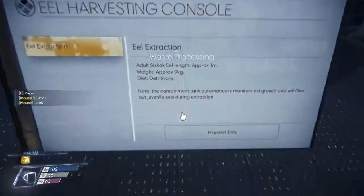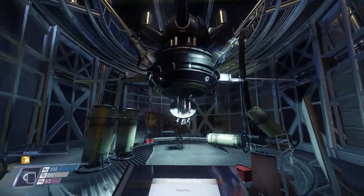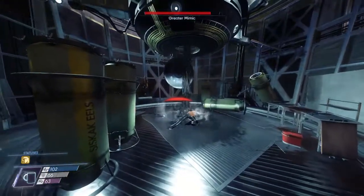In the process of extracting the eels, a corpse falls down along with the eels. This is Price Broadway. He was a waste recycler that I believe was in charge of performing monthly eel tank cleaning. He has information about the eels on him.